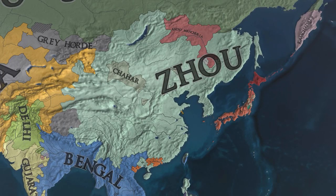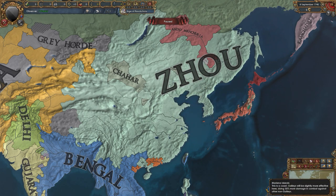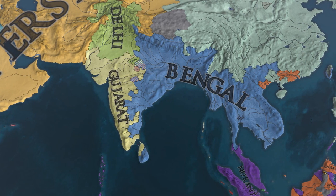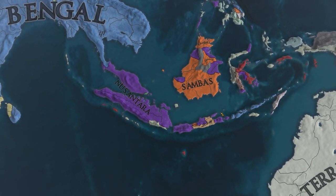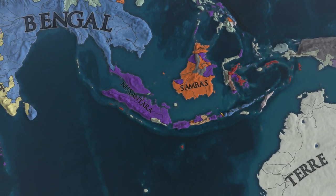How about this Zhu? They ended up taking over the entirety of China, but not the Empire of China, because the Empire of China no longer exists — that would explain why they're so stable. One empire that definitely still exists next to Gujarat and Delhi is big juicy Bengal. When you take a look over here, you see a formable from vanilla: Nusantara, which is a Malayan formable localization name. Very cool.